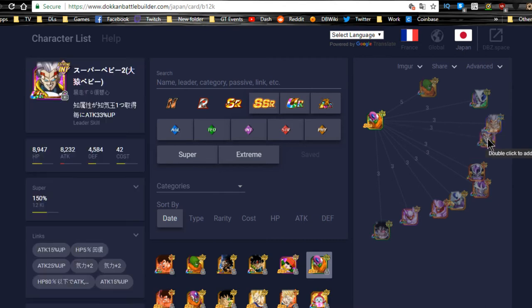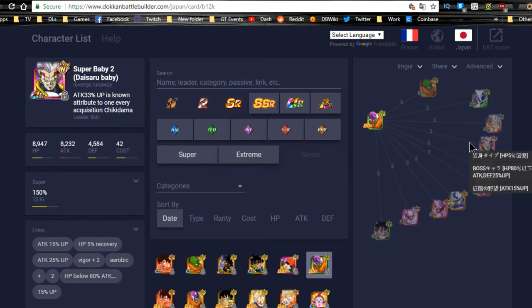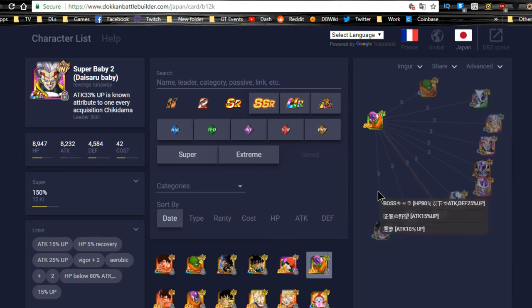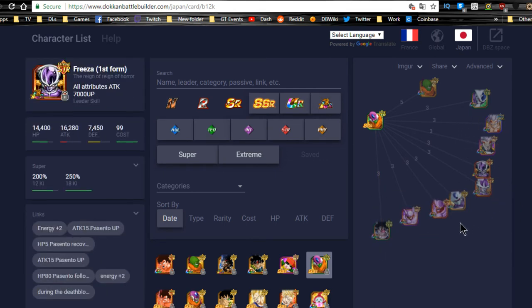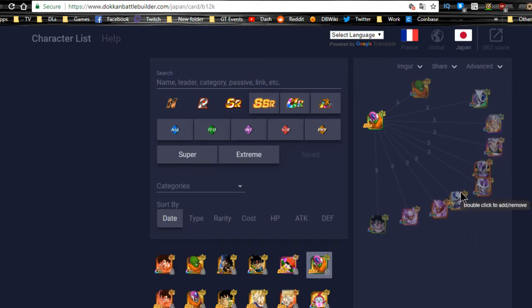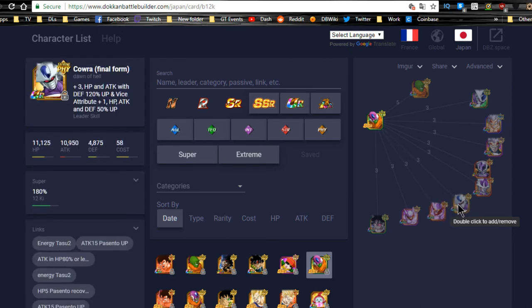Other solid linking options with three or more shared link skills include: LR Frieza, Super Baby Vegeta/Super Baby 2 (transform) for Big Bad Bosses, Thirst for Conquest; physical Cooler (transformation) for Metamorphosis, Big Bad Bosses, Thirst for Conquest; Strength Janemba (transform) for Metamorphosis, Big Bad Bosses, Nightmare; and Tech Turles for Big Bad Bosses, Thirst for Conquest, Nightmare. Turles gives the best attack buffs overall.